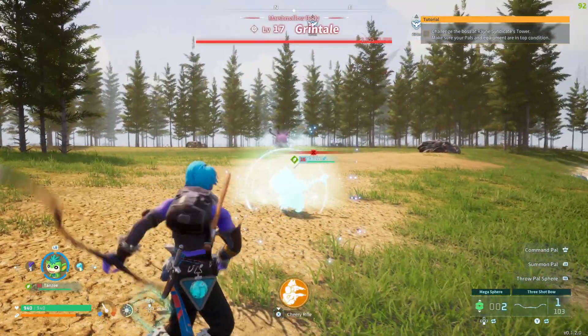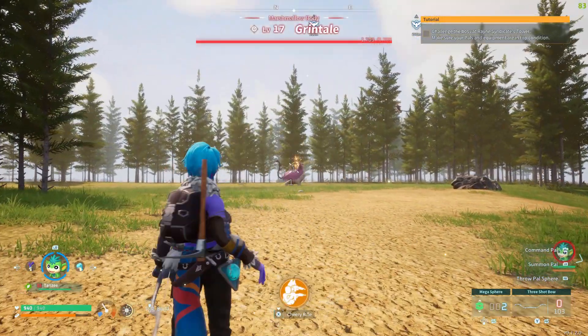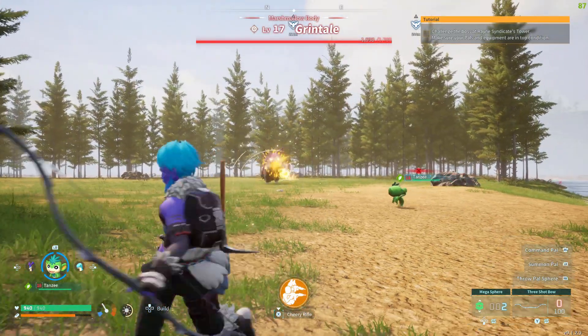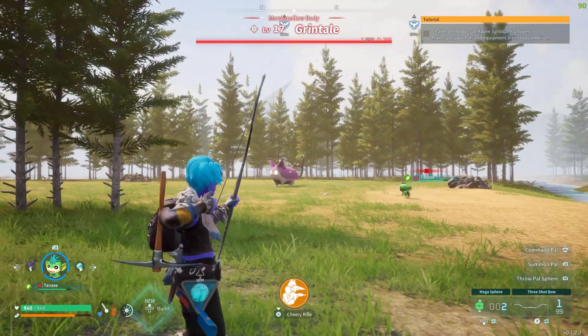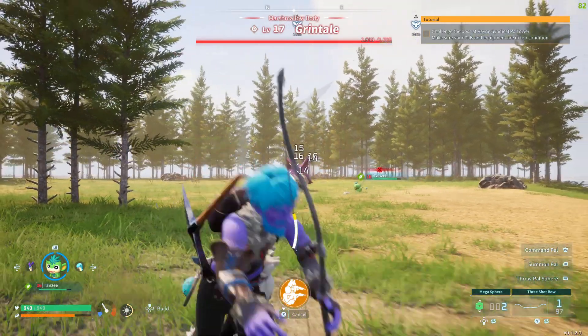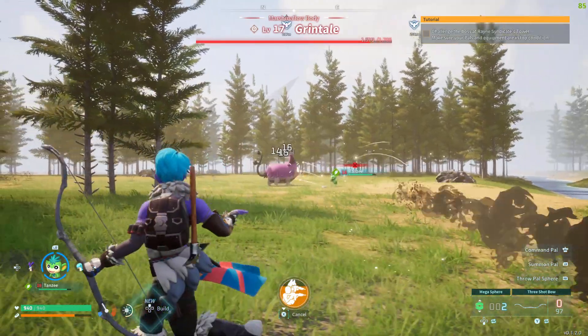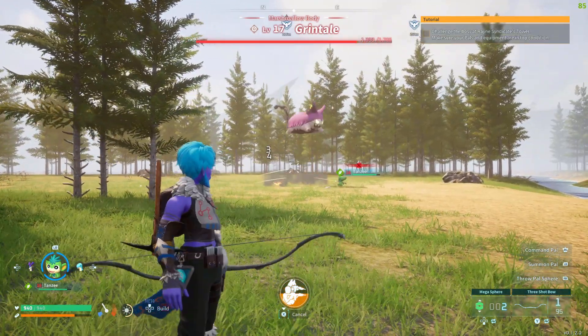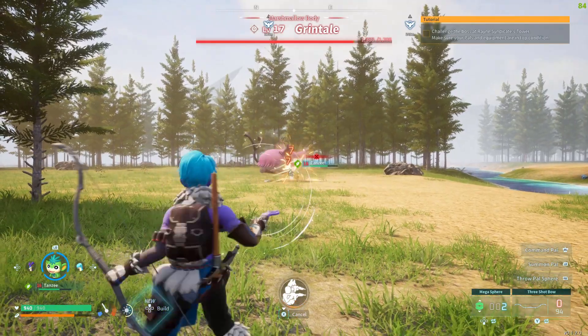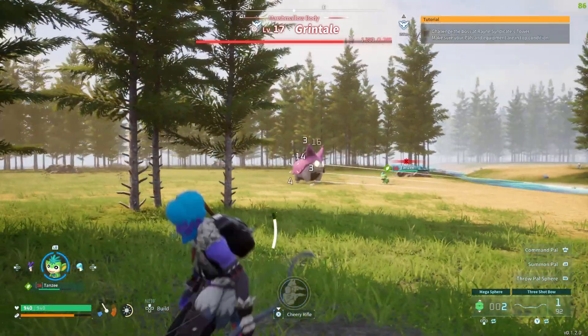I showed you guys the map just a second ago — you can pause it there. I stretched the map out a little bit so you can see about where it is. It's on one of these pretty good-sized islands. From the beginning, if you're looking at your map, go to the right a little bit and follow that direction and you'll find it. Anyway, Grintail's not that tough — he's got a ground attack he does.